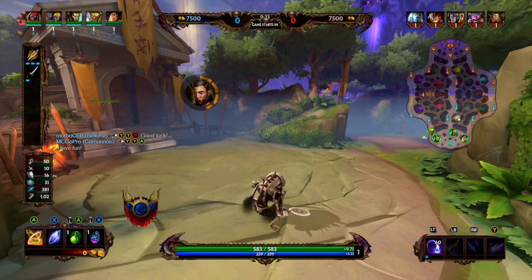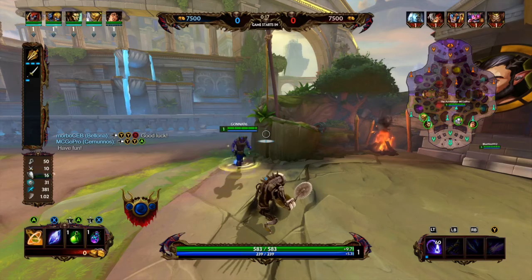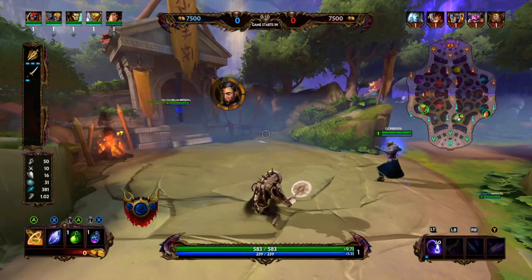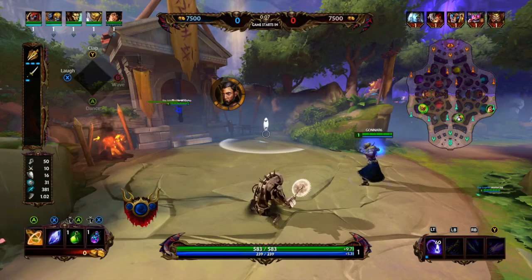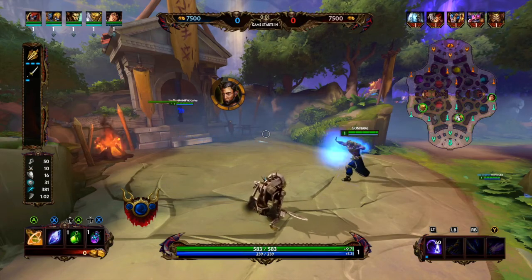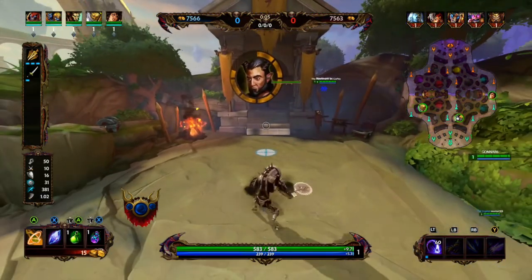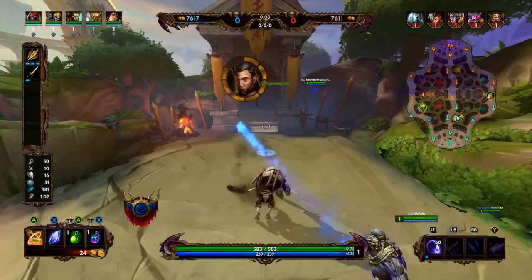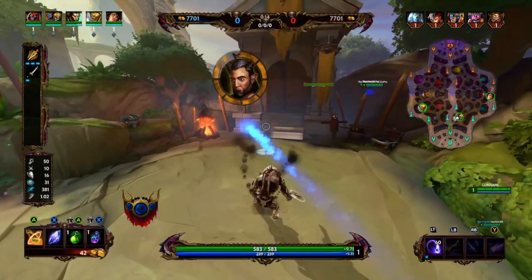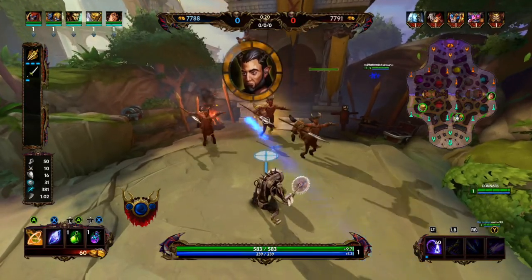Let's go over Bacassaur's kit. He has a jump that does a hundred damage, which makes it the most effective thing for clearing camp at level one. His two allows him to eat a minion to regain health. His three is a buff to his basic attacks that allows him to do true damage — basically he smacks when his three is active, and that's where we're going to level to five first. His ult allows him to do a cone of attack and shoots a cripple circle that doesn't allow enemies to dash away. Depending on how many minions he's eaten, that many minions will spawn on his ult.